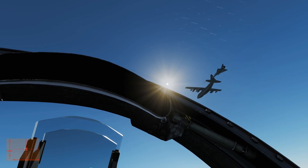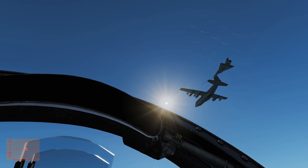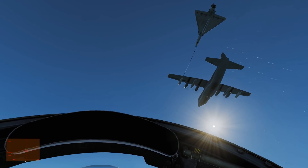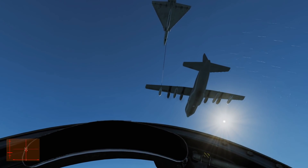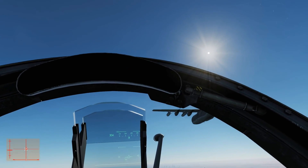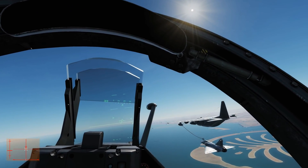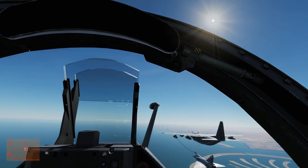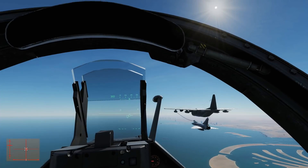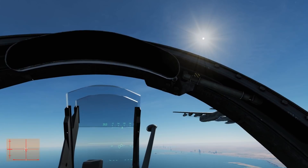You're supposed to use the rudder to go left and right when you refuel - that's interesting. People have said when you try to get in the basket, if you use your stick to bank left and right you'll go way off. Just use tiny little rudder inputs and it'll send you left to right in tiny little increments. Well done - not bad for a first attempt, and I hope that helps. We'll see you later.